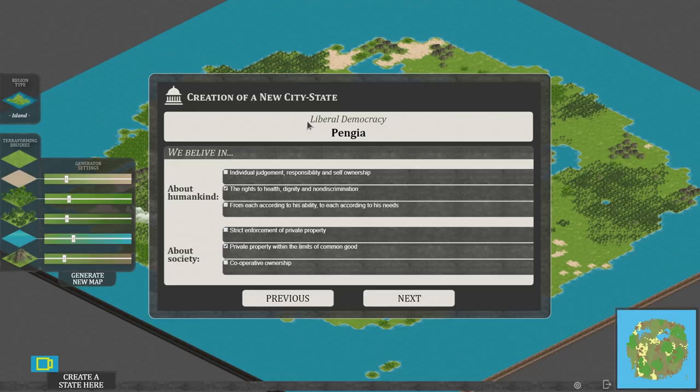So I'm just going to read the words on screen. About humankind: we can pick individual judgement, responsibility, and self-ownership; the rights to health, dignity, and non-discrimination; or 'from each according to his ability, to each according to his needs.' I don't agree with that last one. The rights to health, dignity, and non-discrimination sounds good. Individual judgement, responsibility, and self-ownership also sounds okay. I'll go with the middle one — the rights to health, dignity, and non-discrimination — which seems fairly safe.